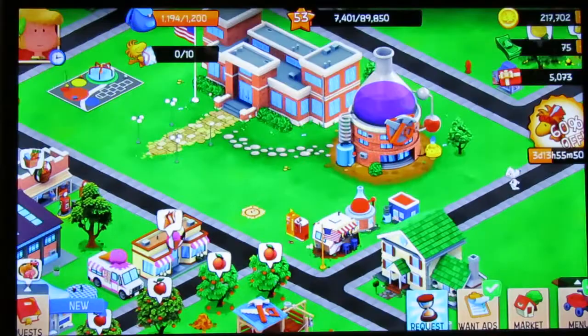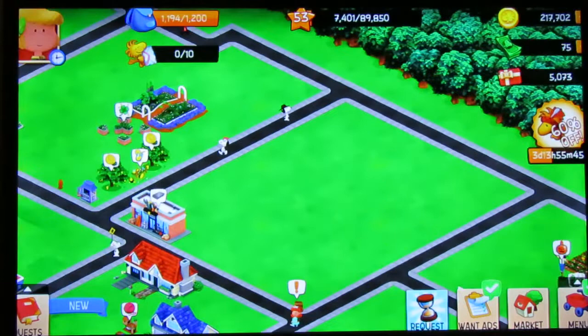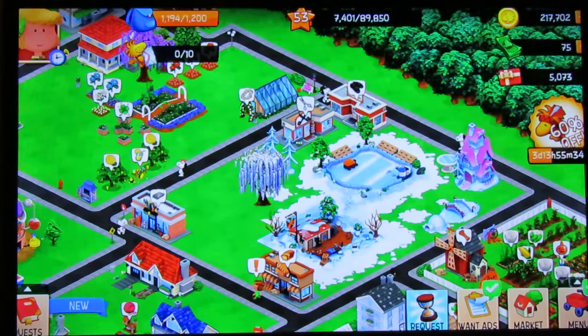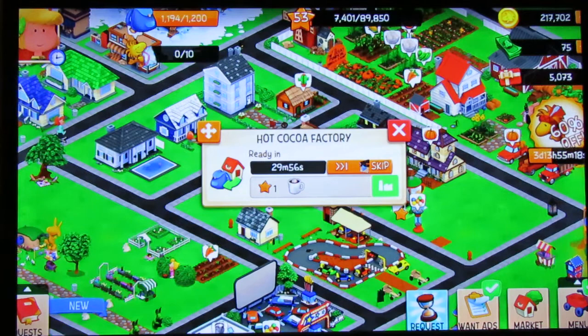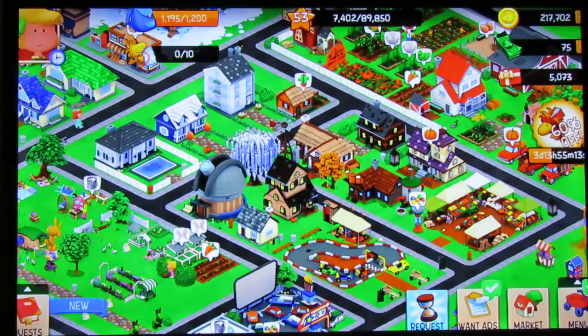Over by Chapter 2 is where I have a lot of Christmas themed stuff — more white weeping willows, this pink winter house, this peppermint bridge — that's all Christmas stuff. The hot cocoa factory is actually a Christmas themed item, but I keep it near the root beer so it's like something else to drink.